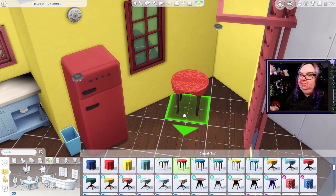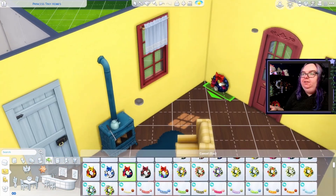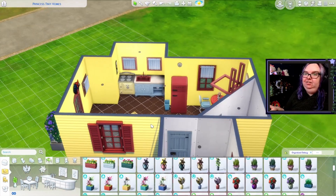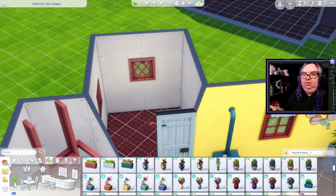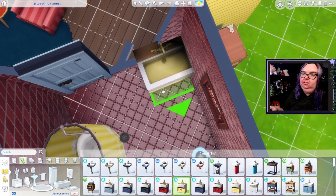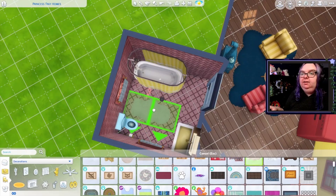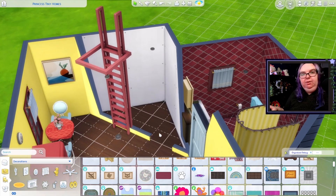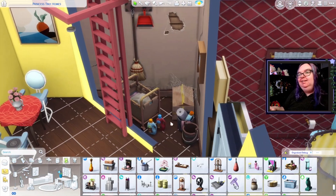I actually think something like these armchairs would be really nice. For dining we are definitely gonna have to put this in the little corner, which makes me a little sad because I was actually hoping I could do like an eight-person table for Snow White and the seven dwarves, but we just don't have the room in here. I'm gonna get this table from the Paranormal pack. I'll get some small curtains — this wreath actually kind of reminds me a little bit of Snow White so I think I want to put it maybe above the door. I think that is our kitchen-living area complete.